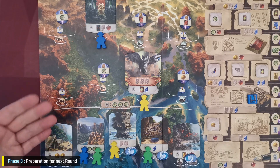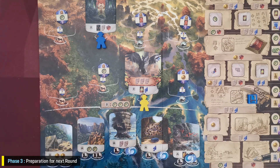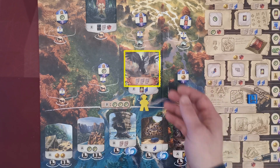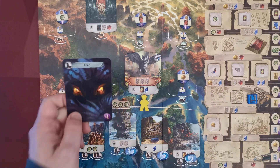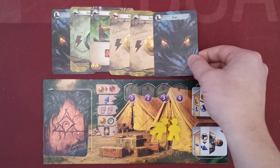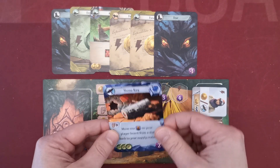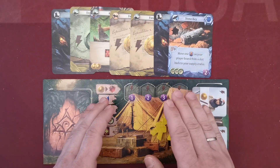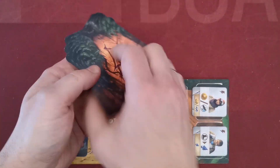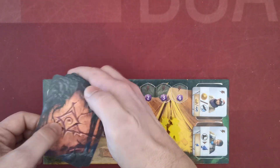When the round ends, perform the following steps in order. First, all players take back their archaeologists from the board. When a player takes their archaeologist from a site that contains a guardian, they must also take a fear card from the supply and place it in their play area. Any remaining cards in hand may either be discarded into the play area or kept for the next round.